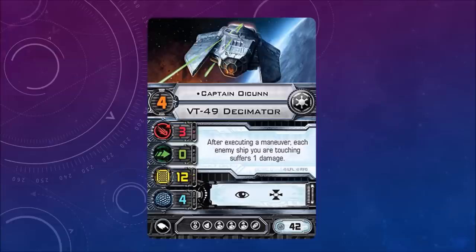Captain Oicunn — I'll just call him Captain O — pilot skill 4. After executing a maneuver, each enemy ship you are touching suffers 1 damage. With auto blasters on top of that, that would be an interesting combination. Focus and target lock, with a cost of 42.